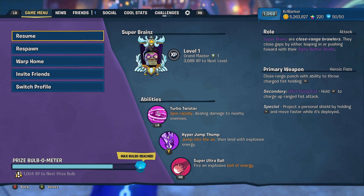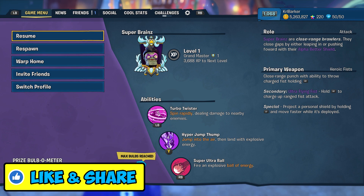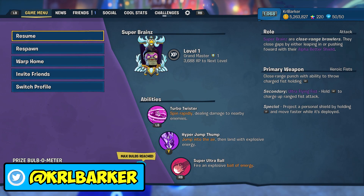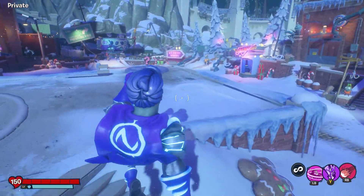Super Brains is what we're going to take a look at today. The primary weapon is Heroic Fists and you hold RT and it will do a Powered Up Punch. There's also the Ultrafine Fists. If you have the extra one, you can do it four times. So let's just show you what they are to start off with.